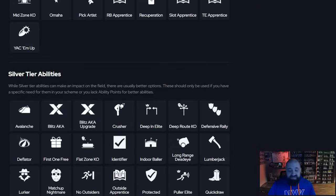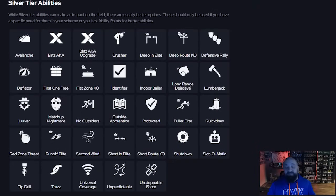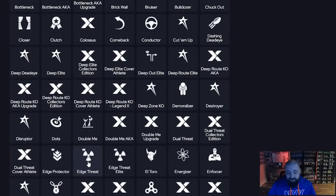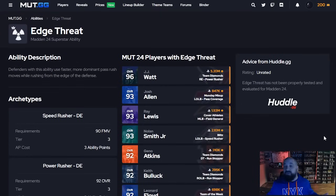I want to point out: stay away from Edge Threat and Edge Threat Elite. They've been good in prior years but they're just not as good anymore. Even against non-Edge Protector tackles — which nobody is using right now — it's not a priority. Last year it was almost a must; now it's not even a thought because pass rush in general just isn't there. You might get blitzes home with cornerbacks and defensive backs, but natural sheds don't happen often. Don't waste your ability points on Edge Threat. Those are the best defensive abilities right now — let me know in the comments if I missed anything. I'm Popular Stranger, peace.